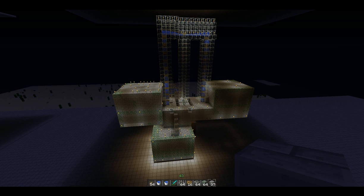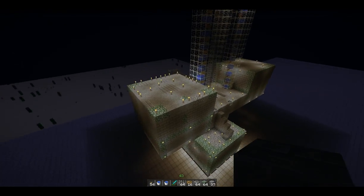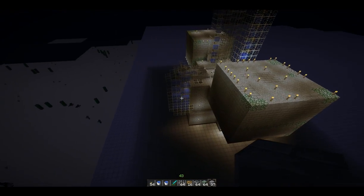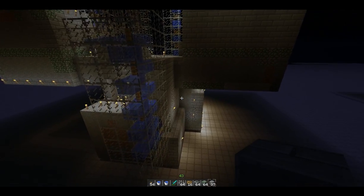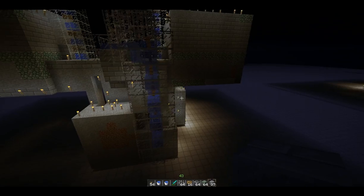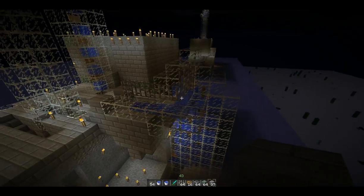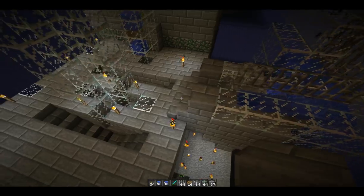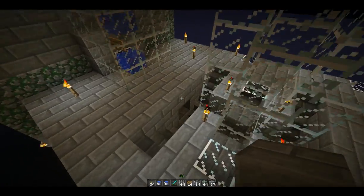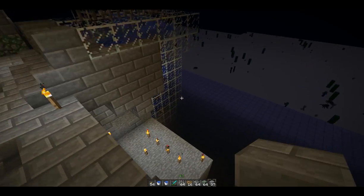Hi guys, MC Smith here. Today we're going to do a full tutorial on a spider spawner — basically a cave spider spawner. We're going to do a full tutorial on how to build this particular spider spawner, which sends spiders through to the far side, then building a single water staircase up to a point where we can kill spiders and stand next to the other two spawners.